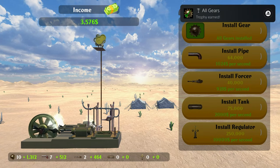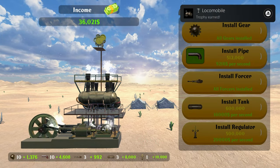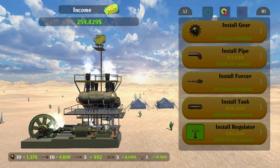This is part of the engine series of games Random Spin made. They're all a dollar, they take under 10 minutes to finish, and they're essentially an AFK game. You mash square at the very beginning just until you can start buying upgrades, and the upgrades will passively make you money. Buy more upgrades, get more money, repeat until platinum.